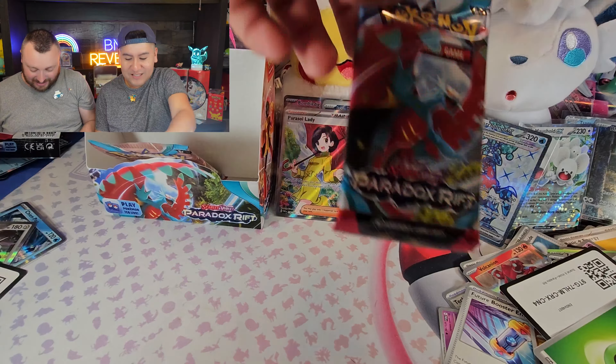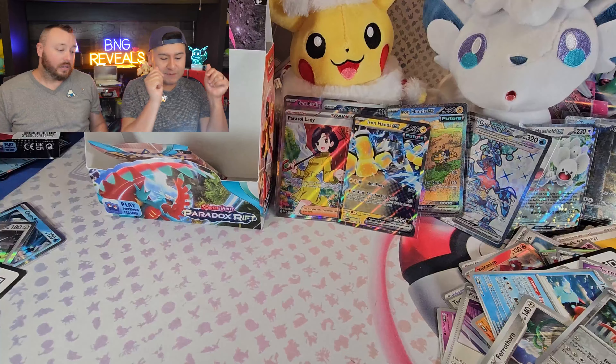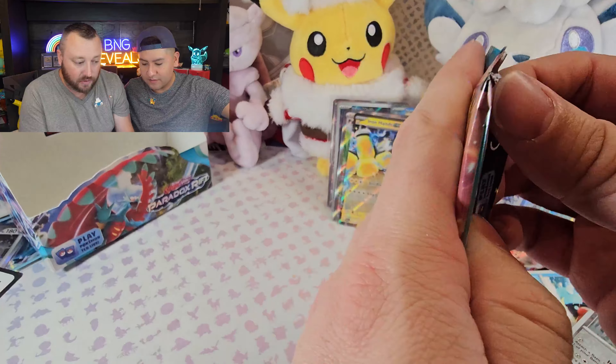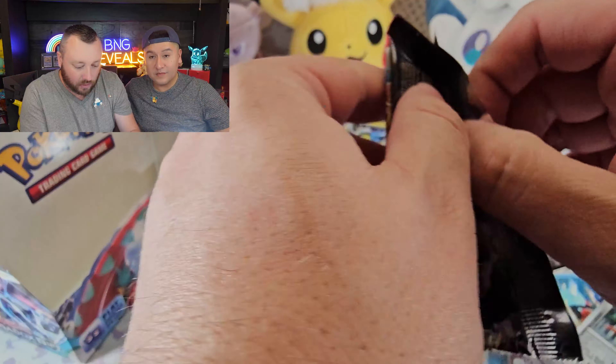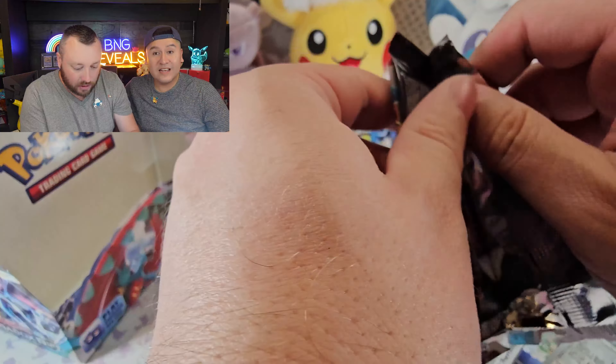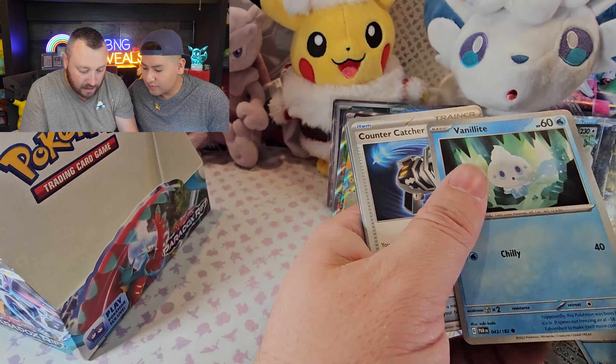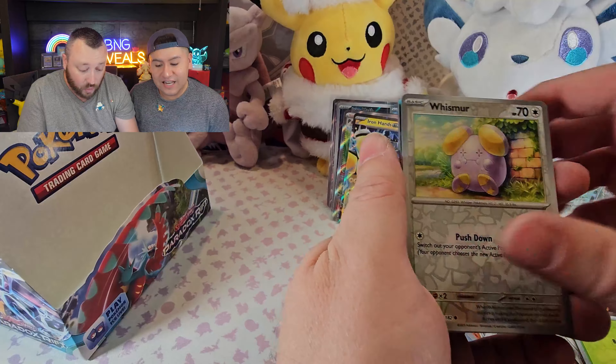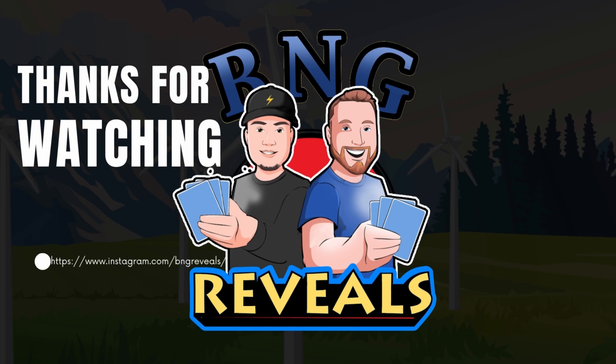I'm so happy we opened this — hope you guys are enjoying it too. Let us know what you pulled out of your booster boxes or packs. Larry, Zacian, and a Zacian — last pack magic! Let's make sure nothing is hiding under here. Magby, Vanillite, Counter Catcher, Masquerain, Ancient Booster Energy Capsule, Dwebble, Whismur, and a Zygarde holo. No last pack magic, but I had a great time, hope you guys did too! We got some amazing hits. Make sure you like, subscribe, and comment — we'll catch you on the next one. Deuces!